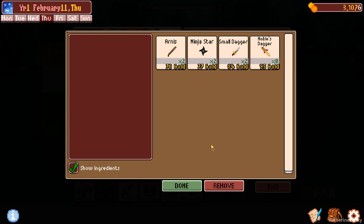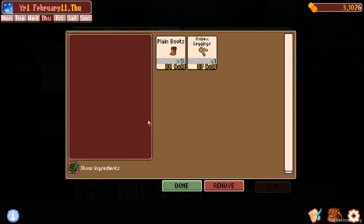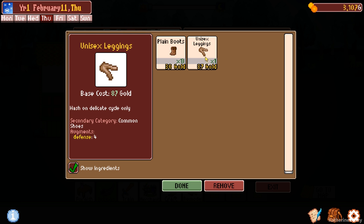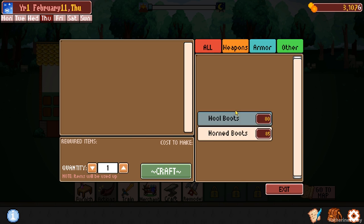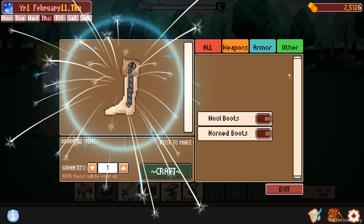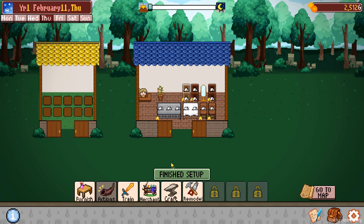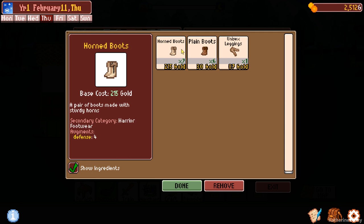I want to look at weapons - I forgot to change to the noble stacker. It has four attack and one defense. It's much better than before. These have four defense. What I need to do is craft some more horned boots - they have four defense. Wool boots are three defense, so I'd much rather get these going. Let's make seven for now. Exit and put on the horned boots.